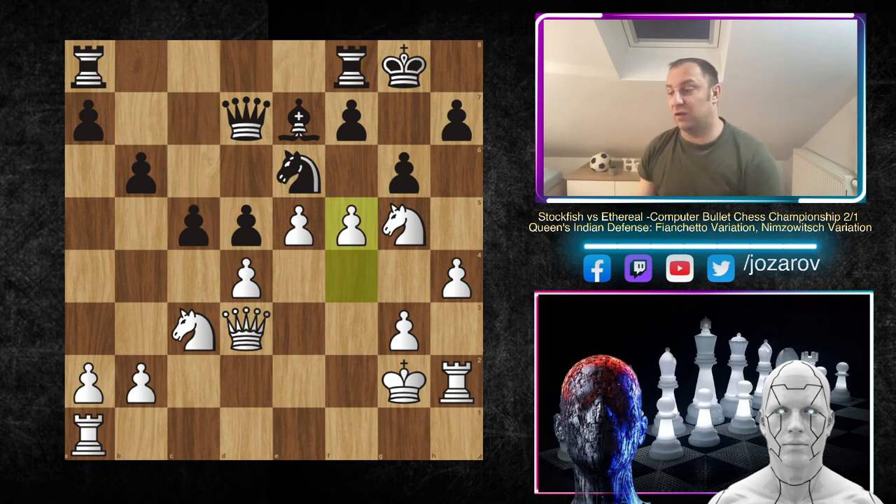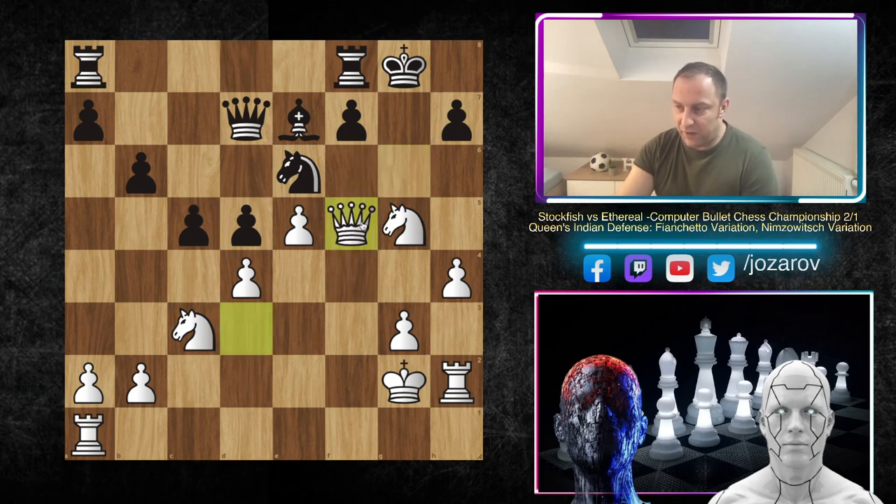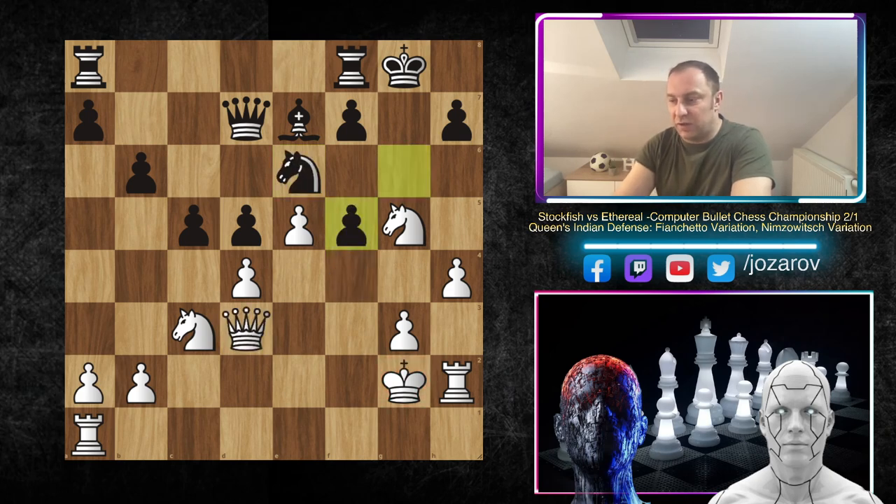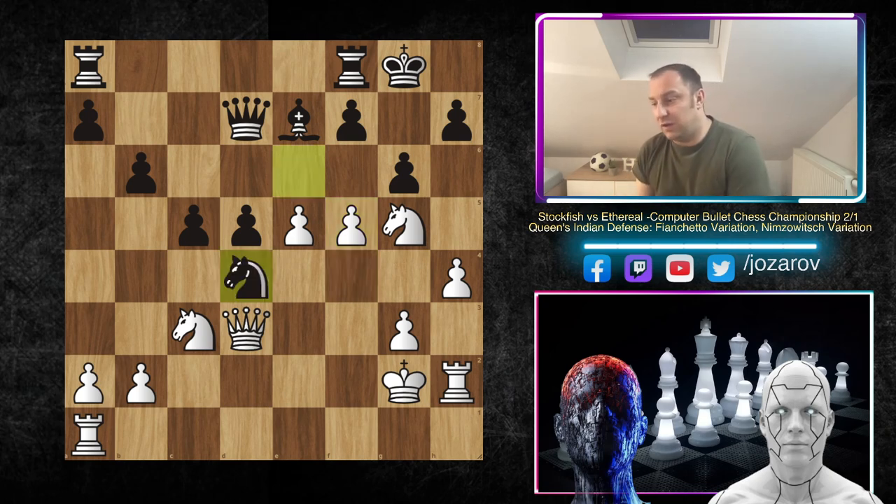Now comes the first stunner by Stockfish - the move f5. This is really well thought out because if you play g takes f5, this doesn't make sense because queen to f5 brings an immediate checkmate threat. That's why you have to play the dubious move knight to f4, creating a check. But of course after queen to f4 it's completely winning for white with an extra piece. So after f5, the only good move is knight to d5, knight to d4.